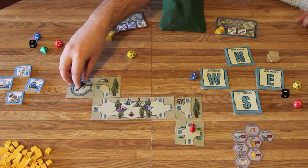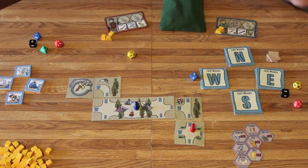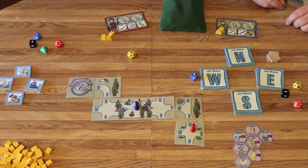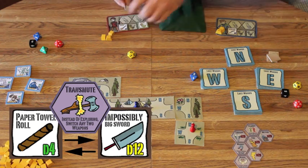Now it's my turn. I'm going to move three spaces — you can move up to three spaces per turn. And I'm going to cast my transmute spell. The spell goes back to the well from where it was used, and I'm going to switch my paper towel roll for his impossibly big sword.